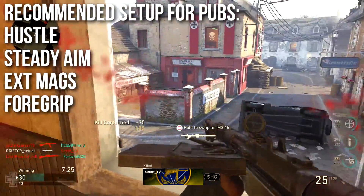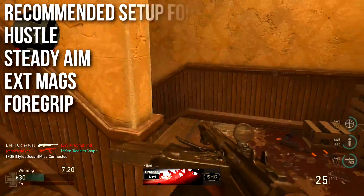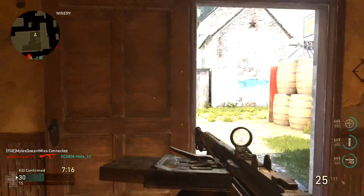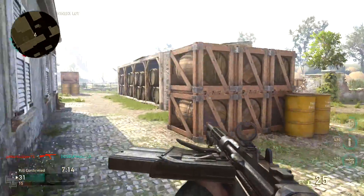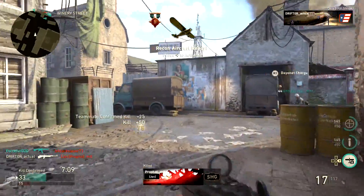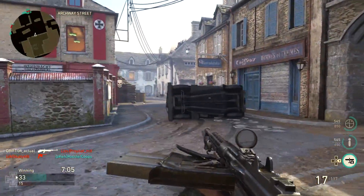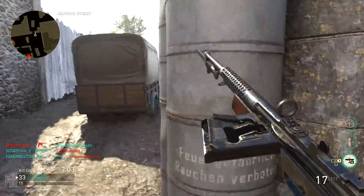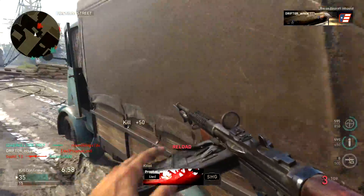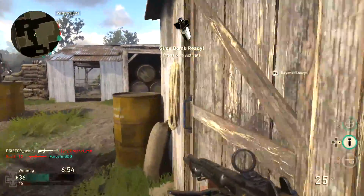My recommended setup for public matches is Hustle, Steady Aim, Extended Mags, and Foregrip. I don't think Primed is necessary for this weapon. Hustle, Steady Aim, and Extended Mags are all my friends, and Foregrip helps mitigate some recoil. This is my up-close and personal assault rifle class — what I use to murder people on Flak Tower, Aachen, and almost any small map. It'll definitely struggle at longer ranges though.